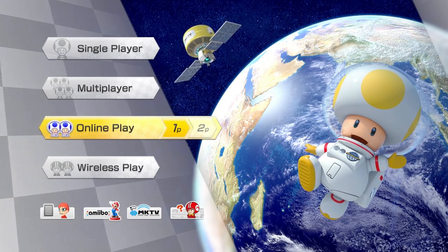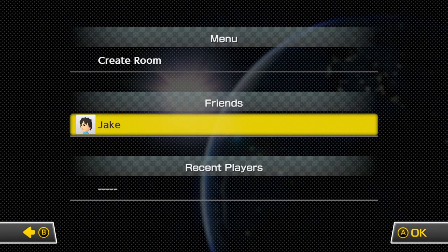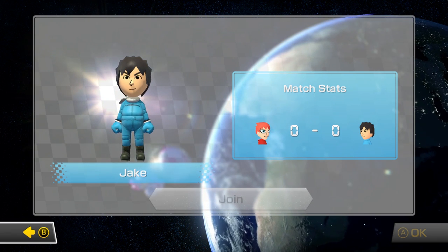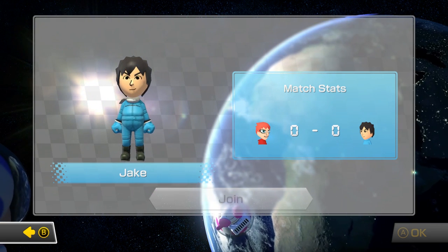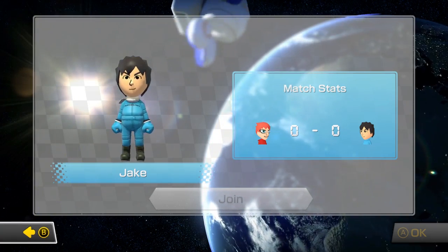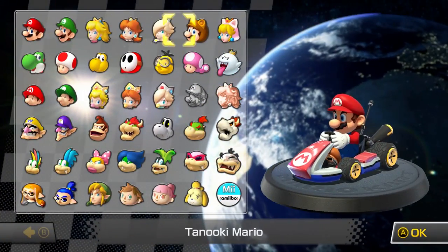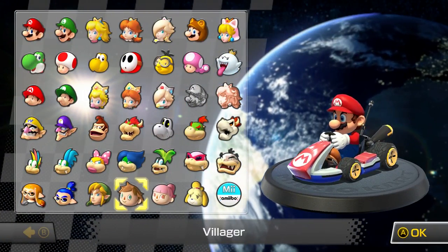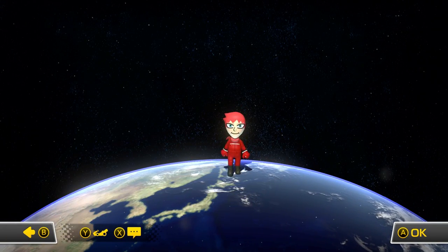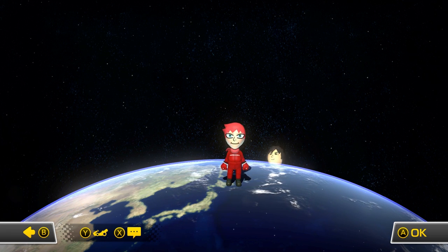So while we wait for that, you can do things this way. Enter online play, click on friends. Now if your friend's online, you'll see them here, but you won't be able to do anything. You'll see there's Jake looking fancy in his racing suit. I can't join him in any way, so what I got to do is create a room. It asks me if I want to create a room, I create a room, I pick my racer. Now Jake should be able to join me via the same menu, and he will be able to join me now.